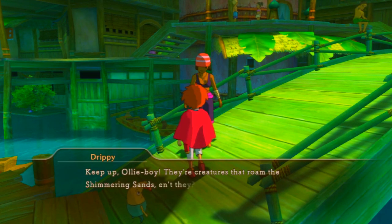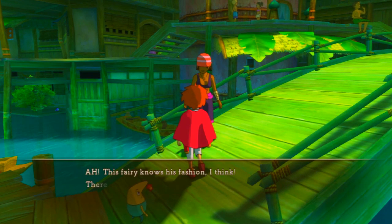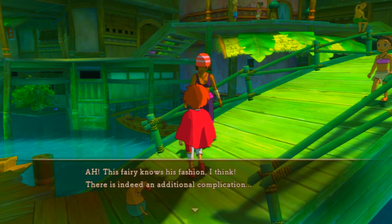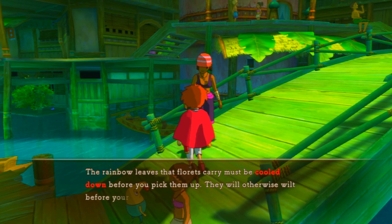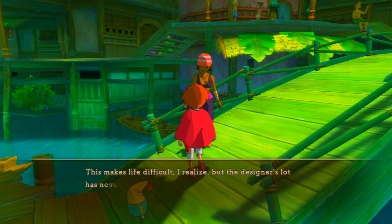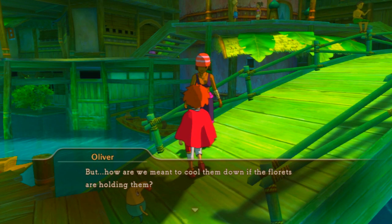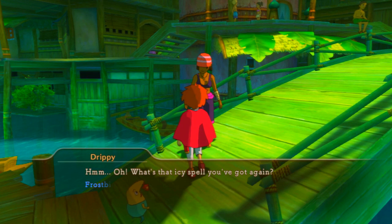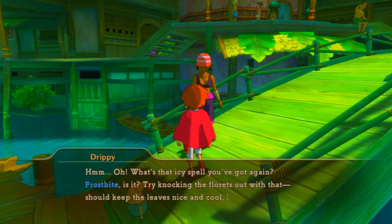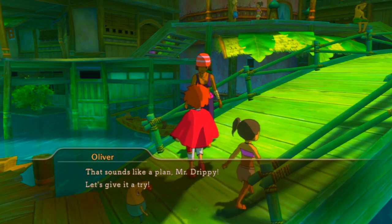What's a florex? We have met them — they're creatures that roam the shimmering sands. The complication with rainbow leaves is that they must be kept cool before you can use them, otherwise they will wilt before your eyes. To cool them down while the florex are holding them, use the icy spell to knock the florex out — that should keep the leaves nice and cool.